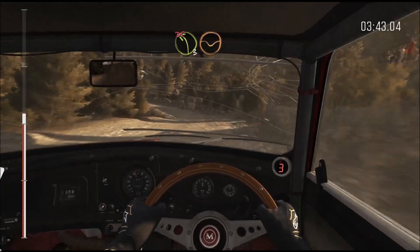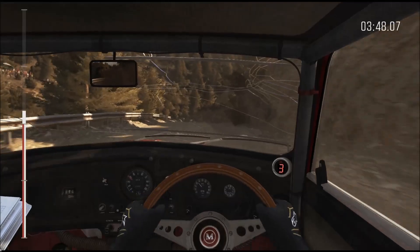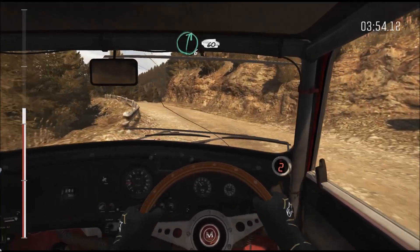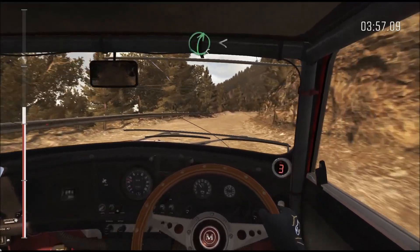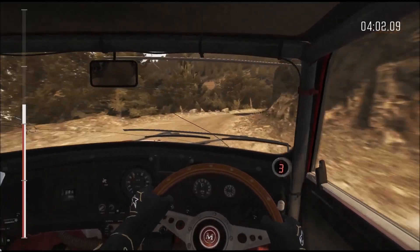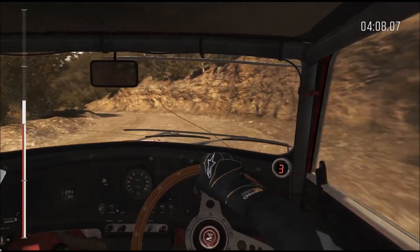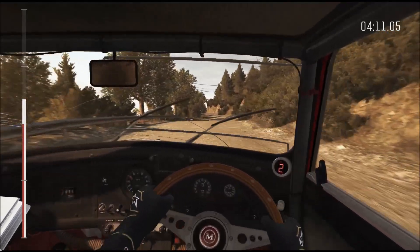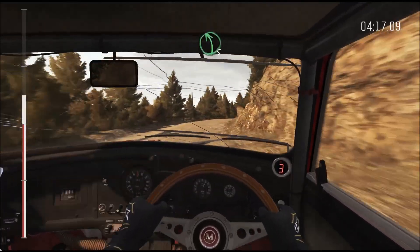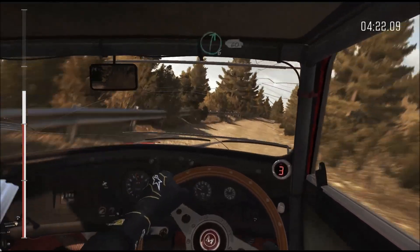And left three, don't cut. And right five crest. Left one half long, don't cut. Right six. 60. And right five long, opens. Into left two half long, don't cut. 60. Left six. Into right five half long. Into left five half long. Narrows, into right five. 60. Right six over bumps. 60.